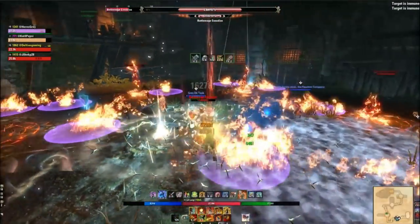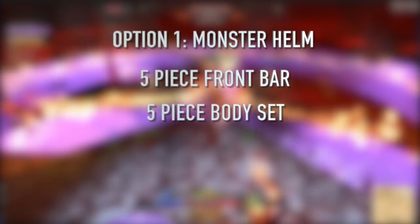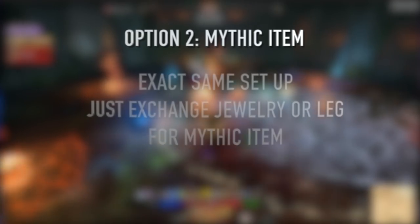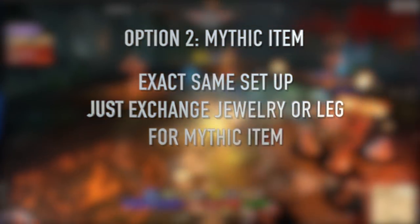Stamina DPS has a lot of choices when it comes to weapon combinations, way more than magicka, which is pigeonholed into double destruction staff. For simplicity I'll assume the dual wield/bow route for the rest of this video. For gear loadouts, there are two common choices: the monster helm route — a five-piece front bar set active only on your front bar, a five-piece body set active at all times, and a two-piece monster helm — or the mythic route, where you swap out jewelry and/or legs and run only a one-piece monster.